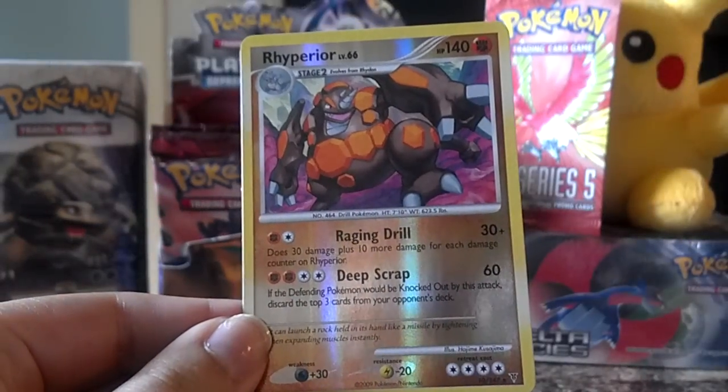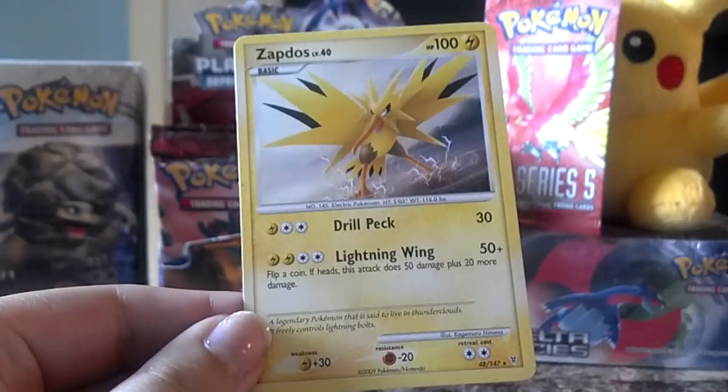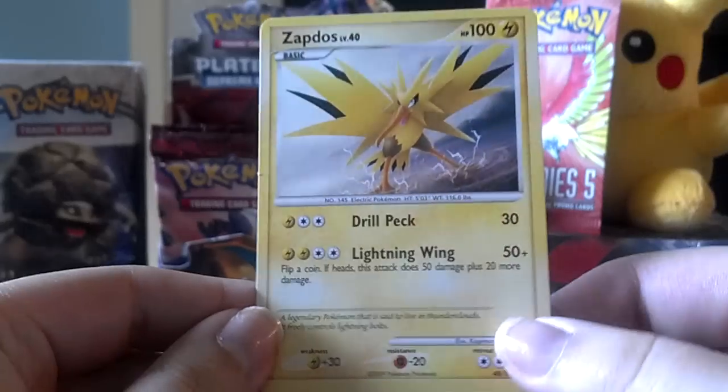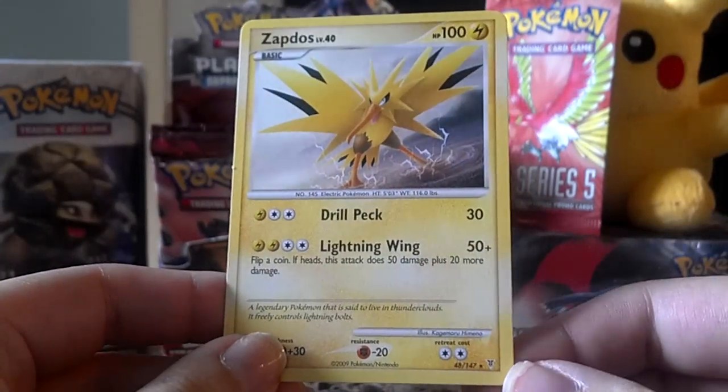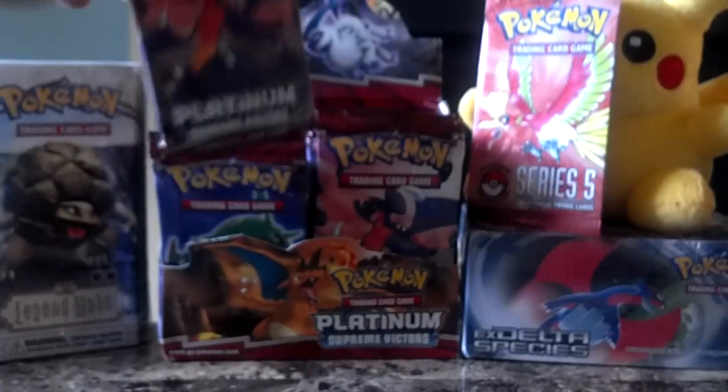Floatzel, a Reverse Rhyperior which is also a rare — I don't think I have that one yet. And a Zapdos rare, which I also don't think I have either. There are just so many rares in this set. This is number 48 and it's still a rare, so it's really hard to get them all. But that's the fun of collecting.